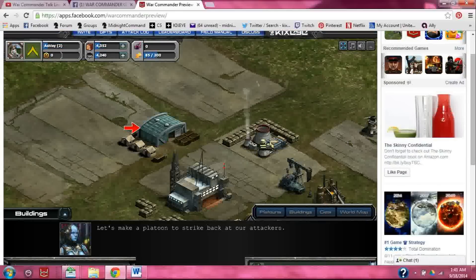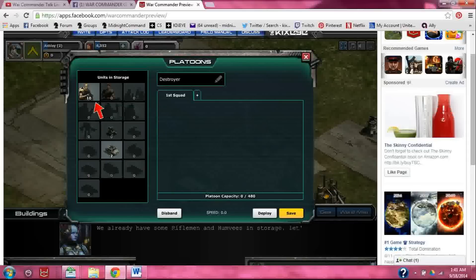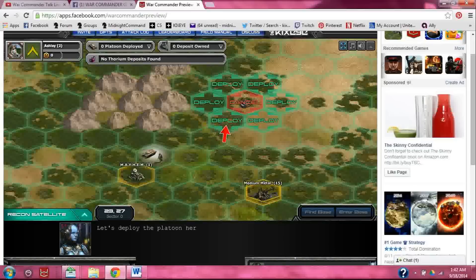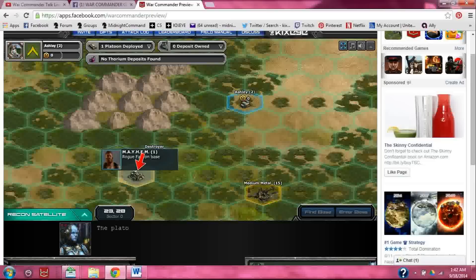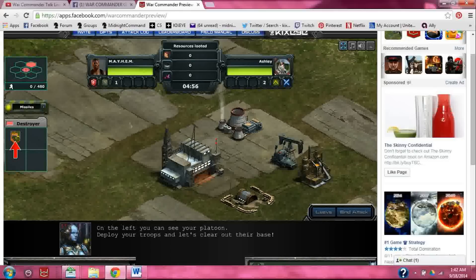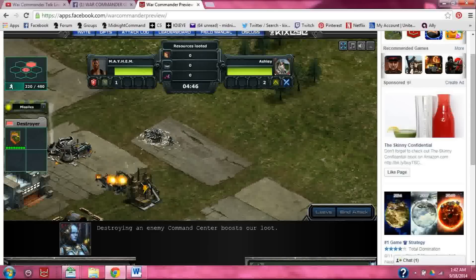I'm a level two now — last time I was in here I was level one. It's now telling me to make a platoon to strike back at our attackers. Last time it was telling me to revenge myself, so we're a little bit further than before. Let's see if it goes further this time — a little trooper and the little humvee. Maybe I'll keep leveling up if we keep going. Eventually I'll make it back to level 40; might take a few decades but hey, who's counting?